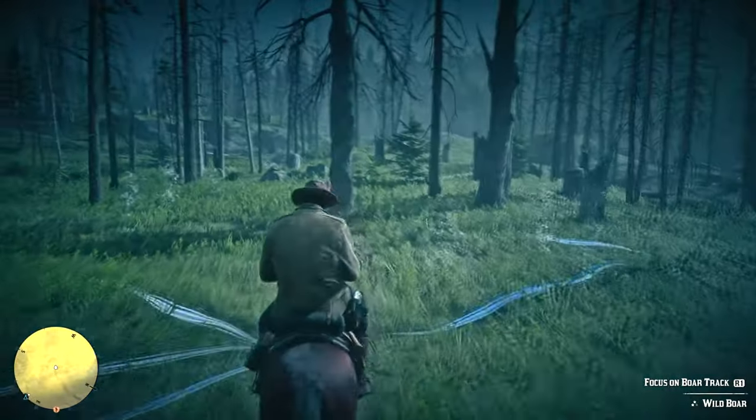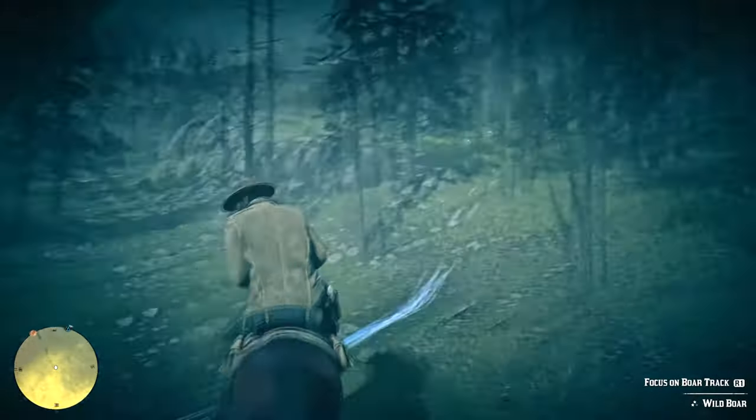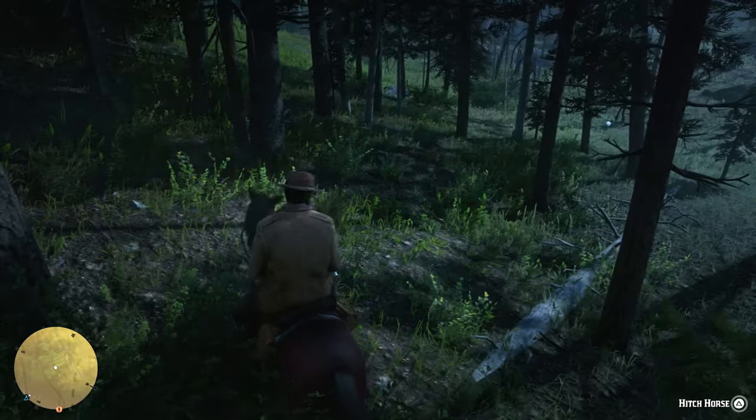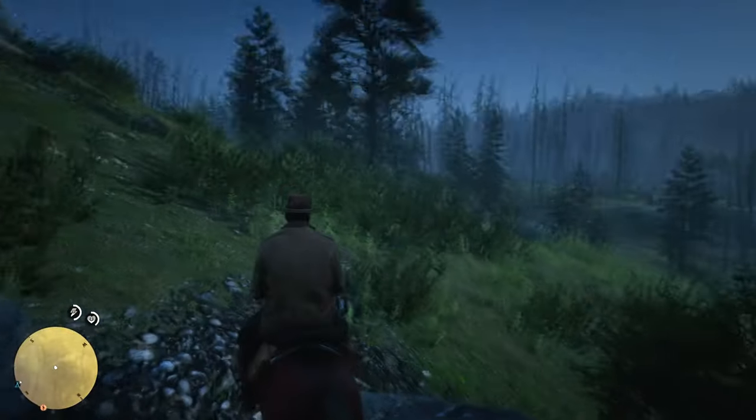The only thing to keep in mind is that you can't walk away from this, because after about 15 seconds dead eye deactivates and you have to reactivate it. Also, if you run at any moment dead eye will deactivate, so your horse has to actually walk. It's not something you can just activate and leave — you have to keep constantly reactivating it.